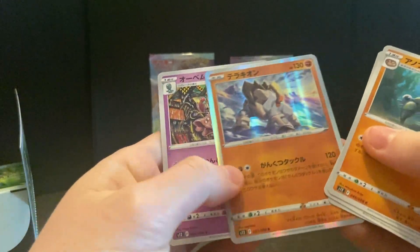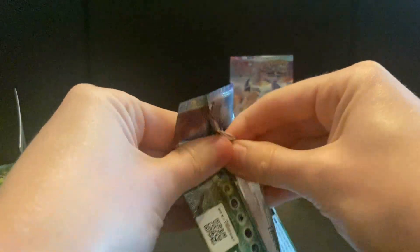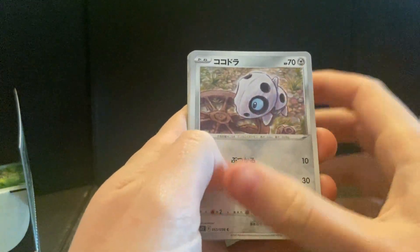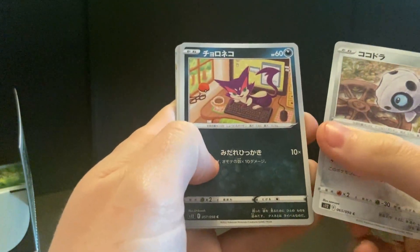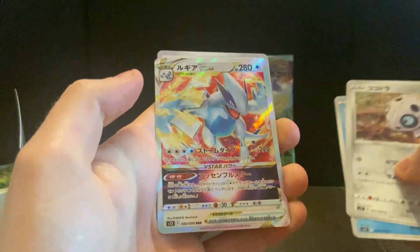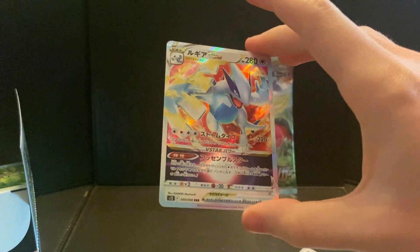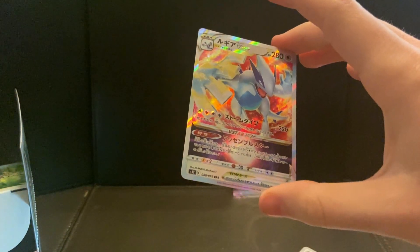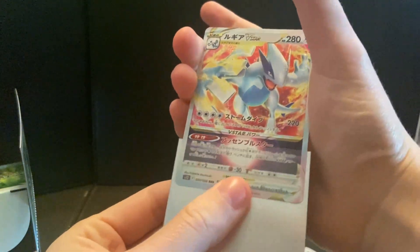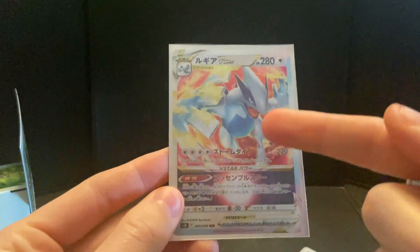This box is absolutely screwing me over at the moment, everything must be on the left side — on the good side. Aaron, Purrloin, Snorunt. Hey, look at that — okay, V Star Lugia! I saw blue and I was like, wait a minute, did I pull it in the first box? I was going to absolutely lose my mind. But nice, okay — V Star Lugia — that is awesome!